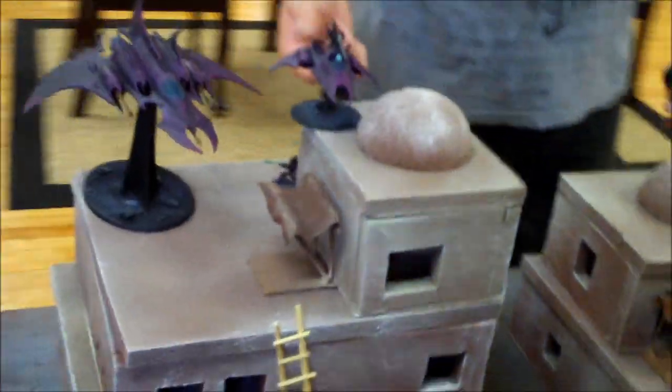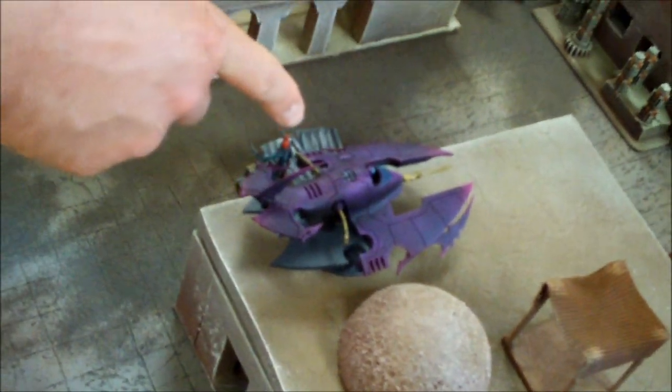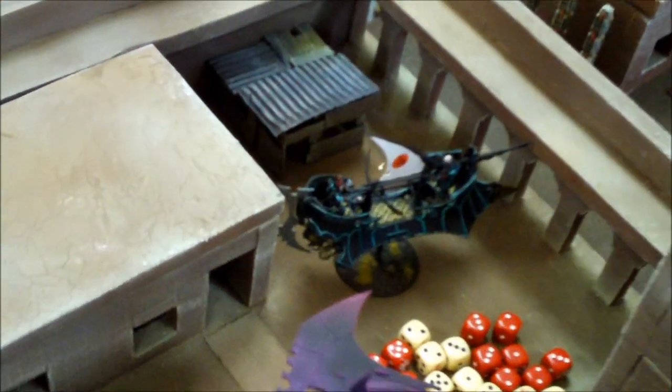Quick movement recap: these guys that were here disembarked on my objective, and this flew up here, passing the dangerous terrain test since flying on this stuff was difficult. Duke Sliscus and his unit of Trueborn are hiding right here. The Scourges are right here. This unit came up from down there, this one moved over there, and this thing moved forward a little bit. This little unit of Witches and the Trueborn both went super fast and are coming up this flank.